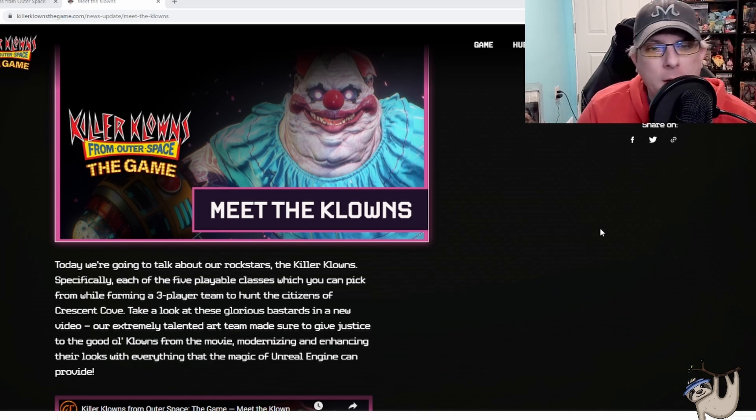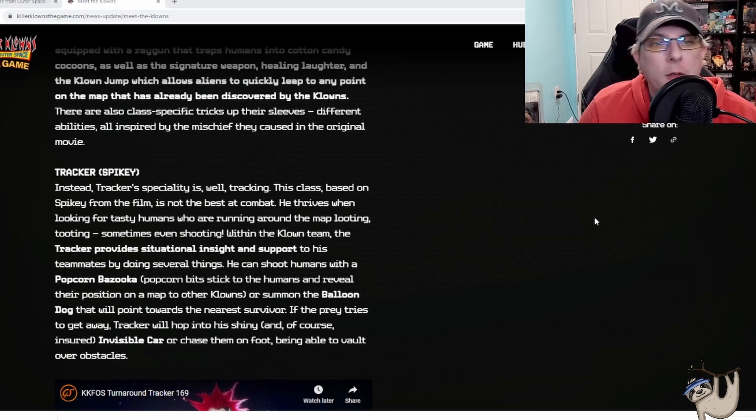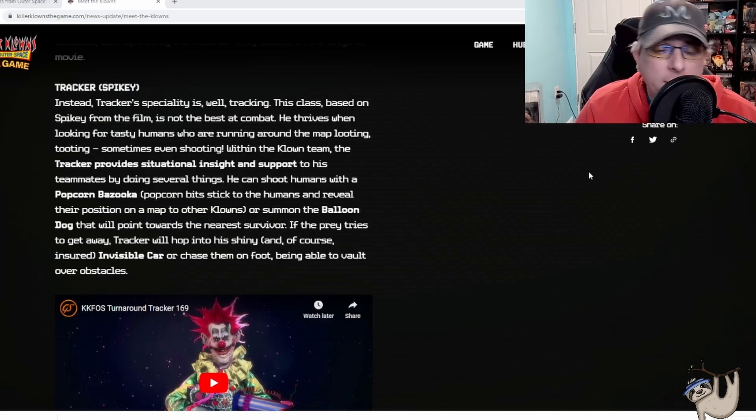We're going to break down the rock stars of Killer Clowns specifically — each of the five playable classes which you can pick from, forming a three-player team to hunt down citizens of Crescent Cove. Take a look at these glorious bastards in a new video the extremely talented art team put together. This is made with the magic of Unreal Engine, looking really good, and we just saw what that actually looks like with all those characters in motion.